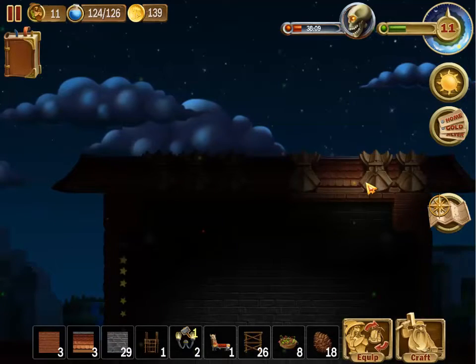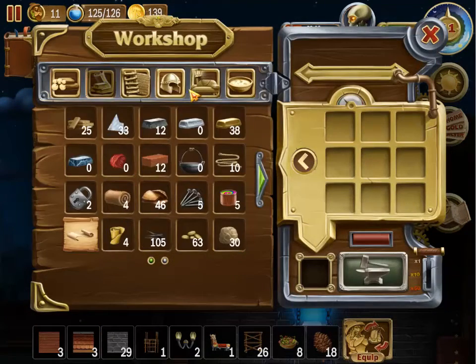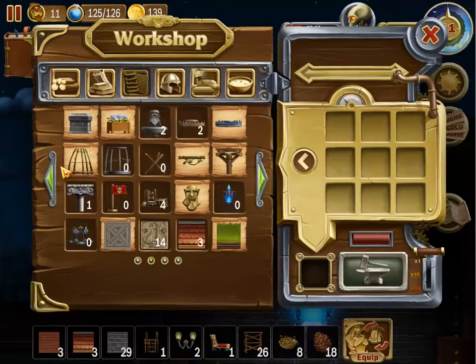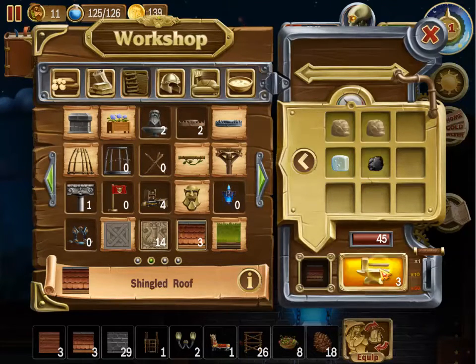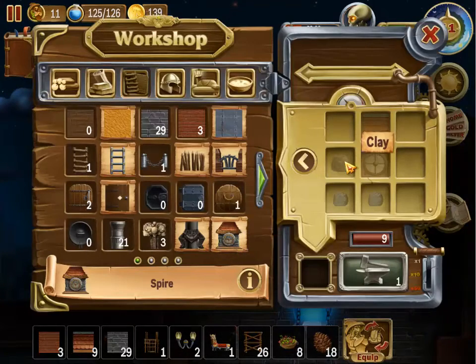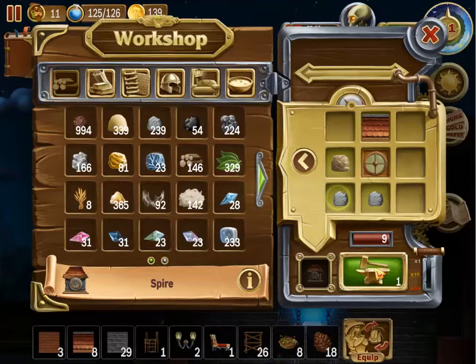I probably didn't need these roof pieces up here because I was going to put a top part that was going to top it off. I could still do it. I have the nine windows now — I was going to build these pieces right here. Nine — oh, how many of these do I have left? Three. I would need nine. Six, nine — there you go. Craft nine. All right.